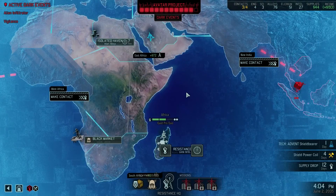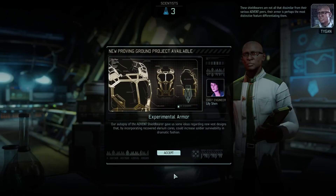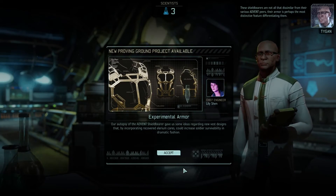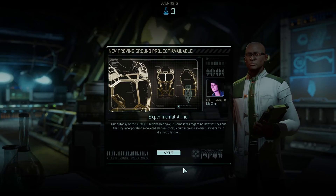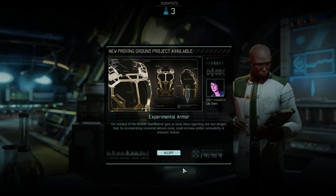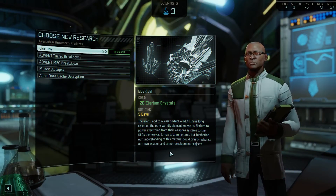Because alien alloys — we don't need alien alloys. At least we've got shields now. These shield bearers are not all that dissimilar from their various Advent peers. Their armor is perhaps the most distinctive feature differentiating them. That's actually better than I thought it was going to be. I thought it was going to be an item I could use to actually summon a shield, but it looks like it's just improved armor. That's quite good.